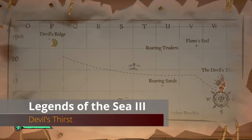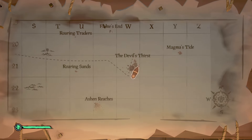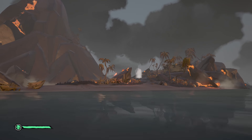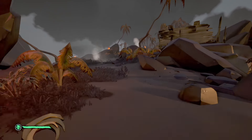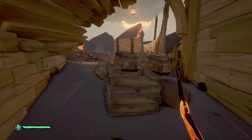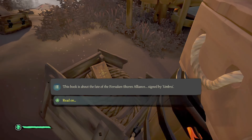From there we go all the way east into the Devil's Roar to the Devil's Thirst. Head to the southernmost tip of this island. Going up the hill, the first structure you see on your right is a ship hull converted to a shelter. Go inside — behind the ammo crate is a crate on the ground with our next Legends of the Sea book.